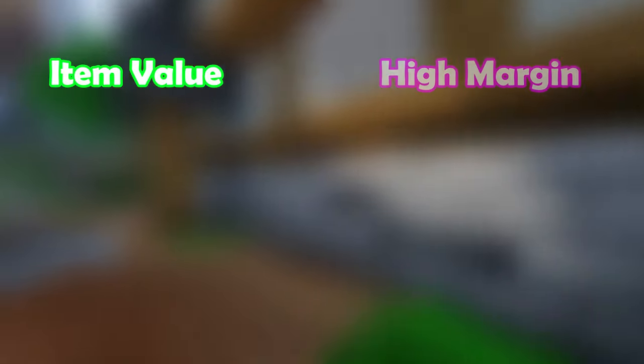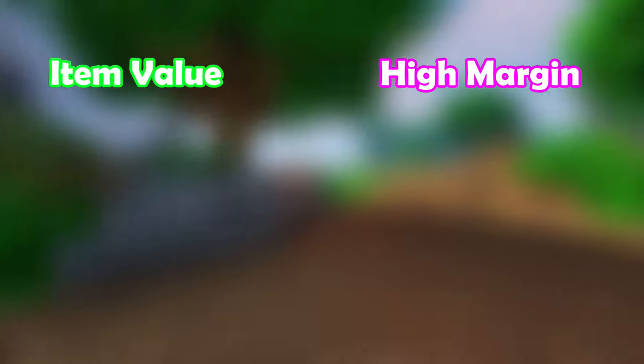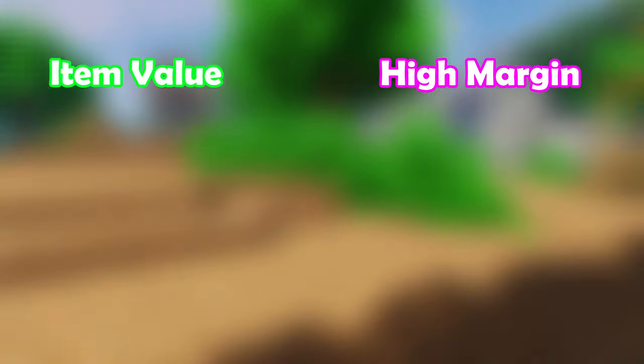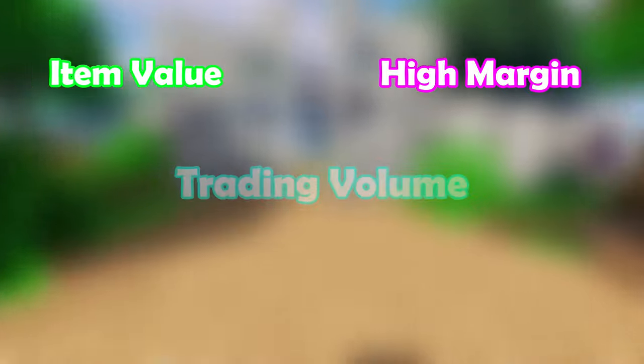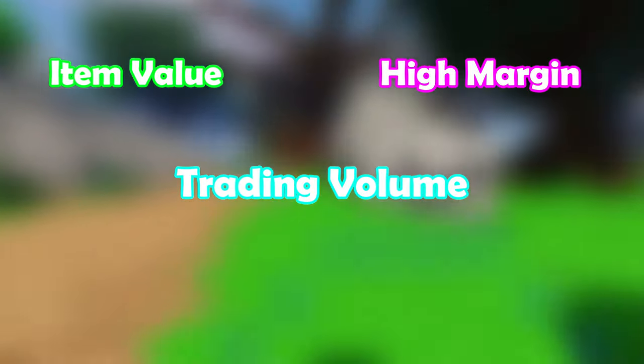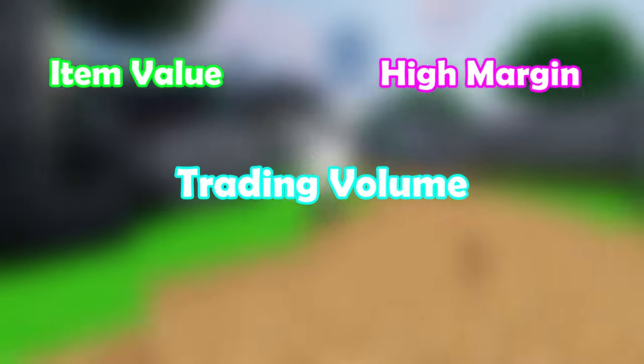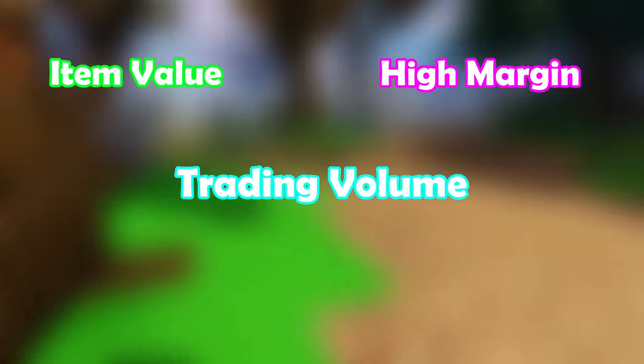But how do we spot good items to flip? There are three main aspects to be aware of. First, the price of the item should be as high as possible — in most cases you make more profit from expensive items. Second, the item should have as big a margin as possible, meaning the price difference between buy order and sell offer should be high; anything less than 10% profit should be avoided. Third, how often items have been bought and sold instantly by other players — this is why we activated advanced mode. More insta-sells and insta-buys means you can flip the item more often. Only when all three criteria are met have you found a good item.